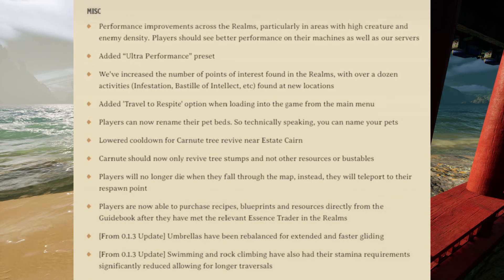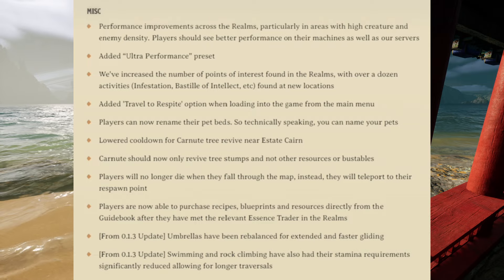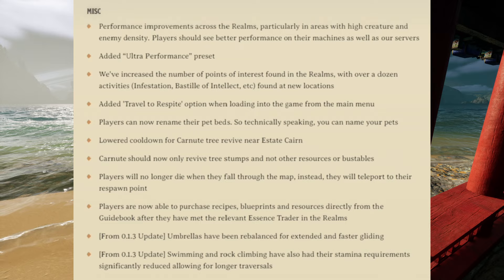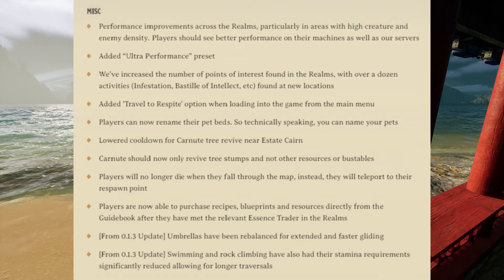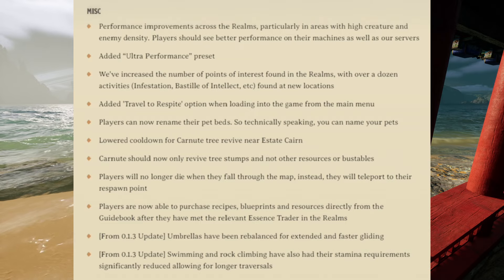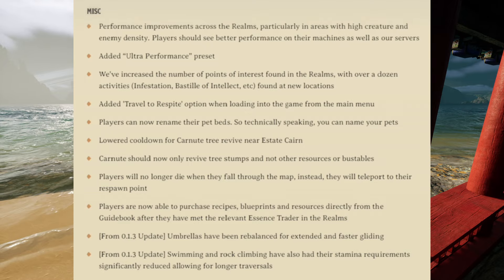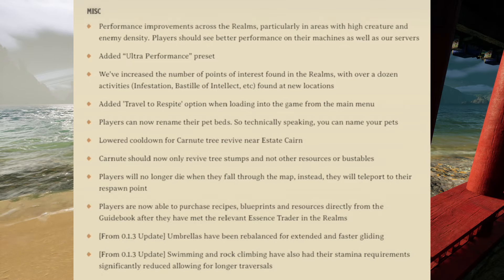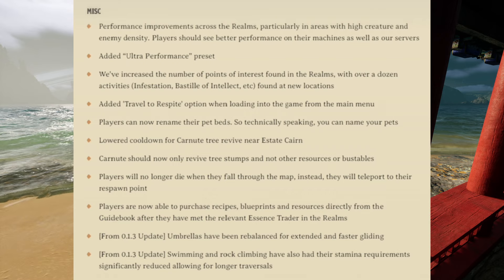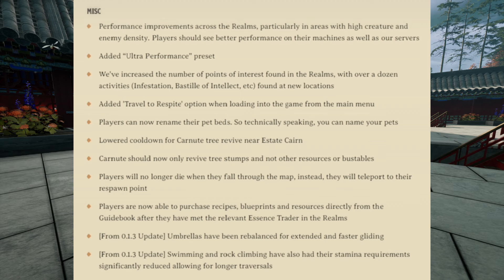There are performance improvements across the realms, particularly in areas with high creature and enemy density. Players should see better performance on their machines as well as the servers. They've also added an ultra performance preset. They've increased the number of points of interest found in the realms, with over a dozen activities — infestation, bastille of intellect, etc. — found at new locations, which means maps are going to feel more filled out with more options. They've also added a travel to respite option when loading into the game from the main menu.